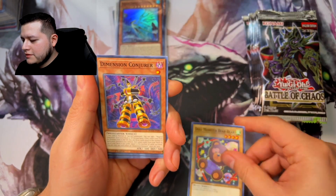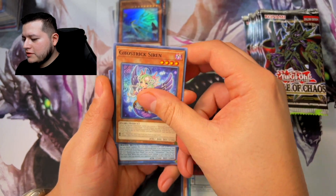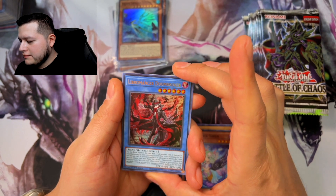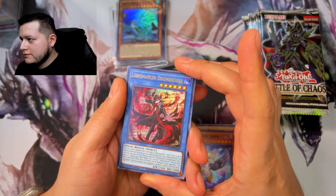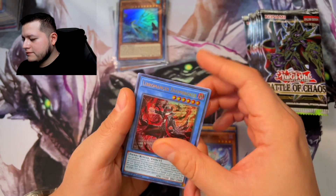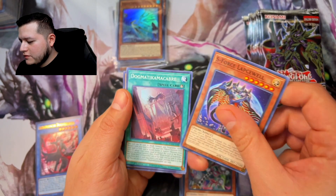Alright, first pack of the right side of the booster. Doll Monster, Dimension Fire Opal, Ghost Trick Siren, a Libromancer, and a Libromancer Doom Broker — that's a nice card. Mad Hacker, S-Force.